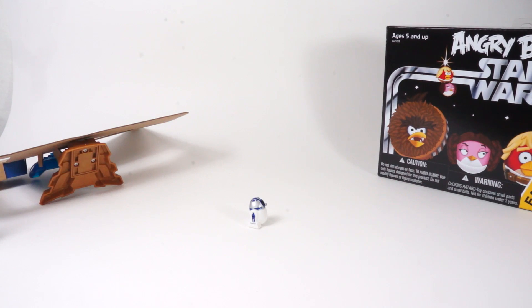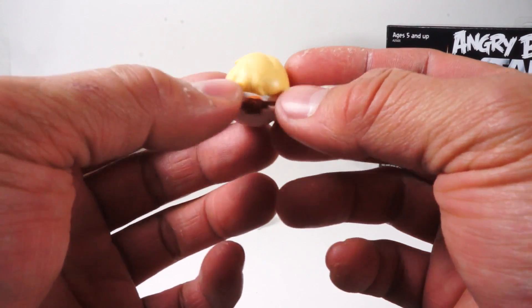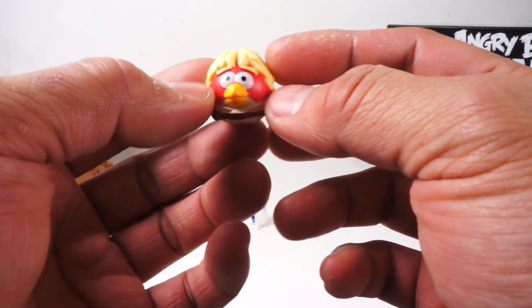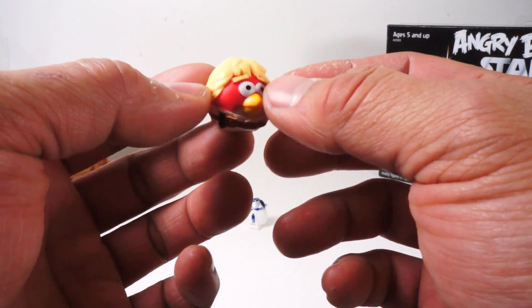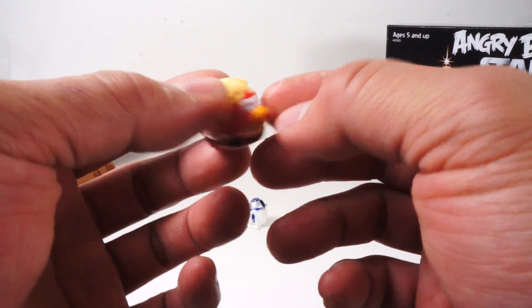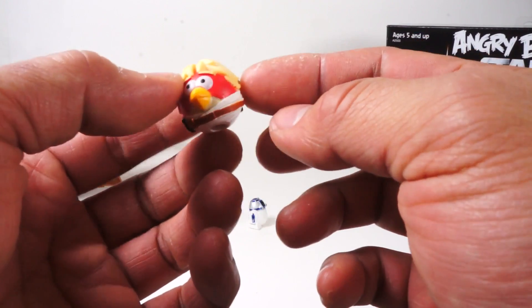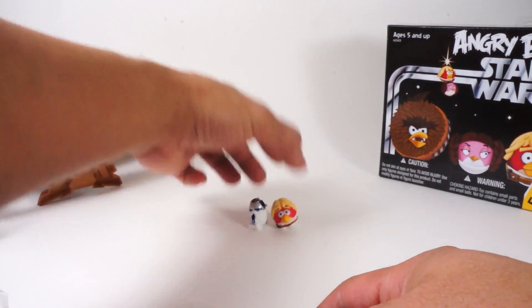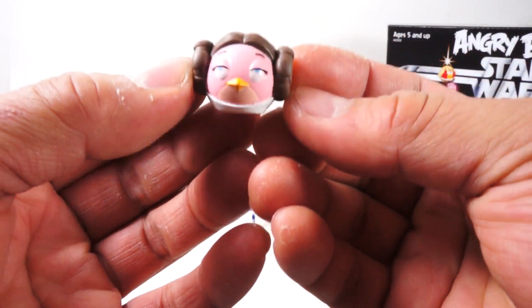Next up we have Luke. The force is very strong — here's Luke as an angry bird. If you play the game, you know that in the beginning he's just an angry bird, but later on he develops his skills and can pull out his lightsaber and destroy things with just one swing. Once he launches and swings, that's it. He's also the red bird.